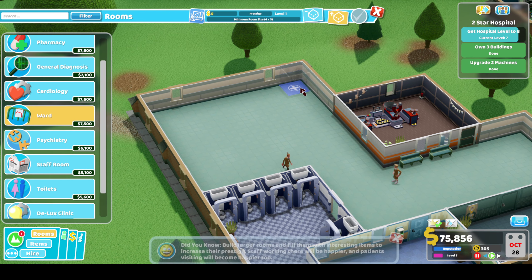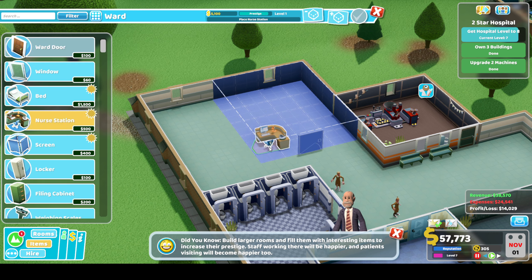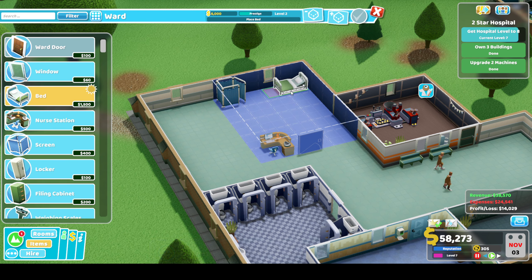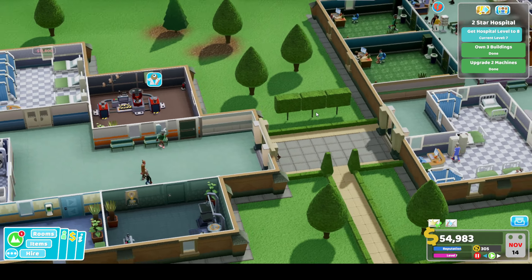Let's build another ward because we seem to be getting a lot of ward emergencies coming in. And then we can probably put another staff room in this empty space we've got. This is going to be a smallish ward with just a few beds. Can we fit lockers in beside all of the beds? Yes we can. Lovely. And a filing cabinet for the nurse.